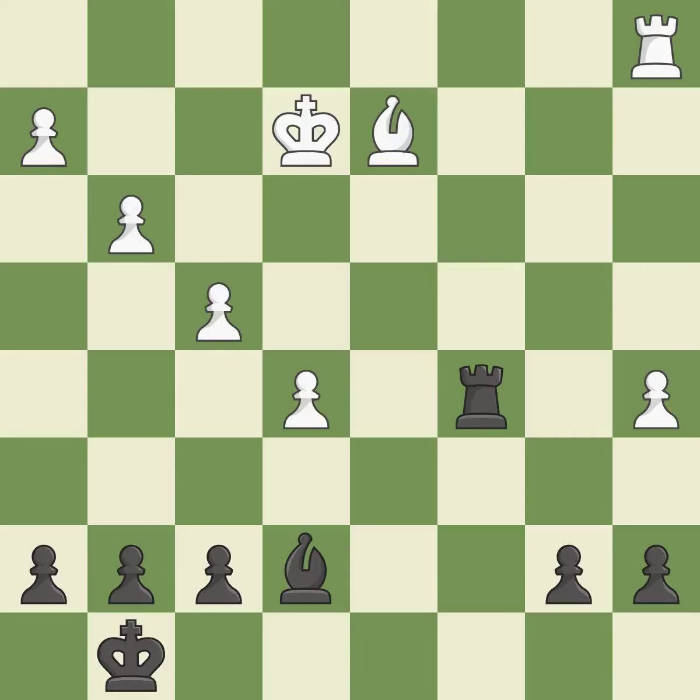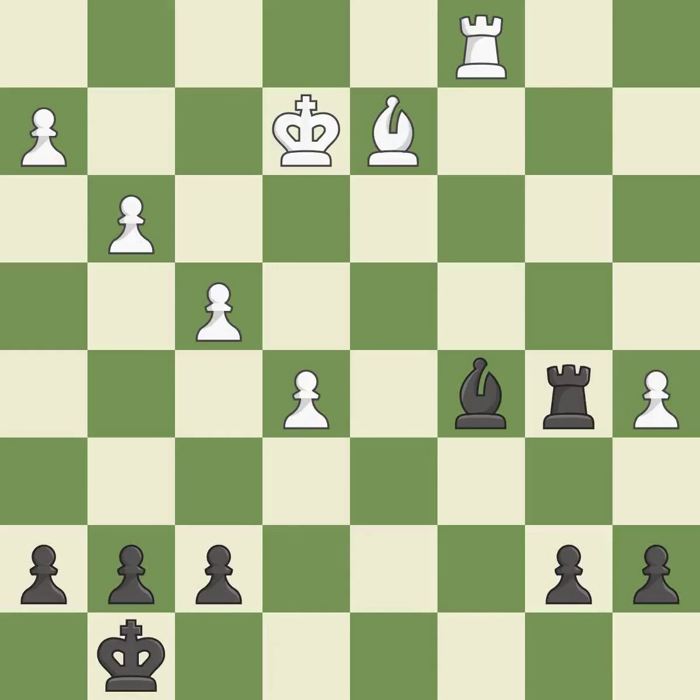This defends the attacked pawn. This is the only move that works — it is a great move. This is the strongest option — it is best. This takes an open file, a common method for activating a rook — it is excellent. This moves the bishop to a better location, allowing it to control more squares.